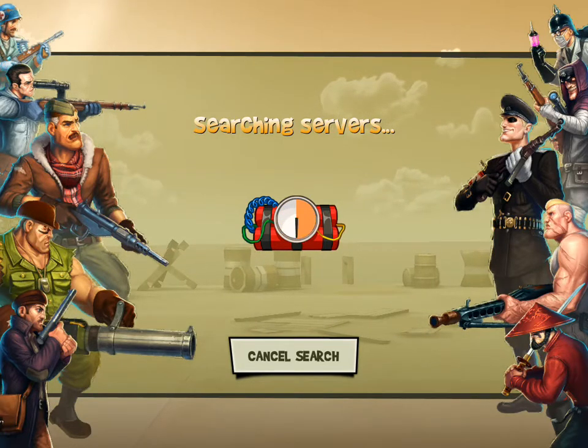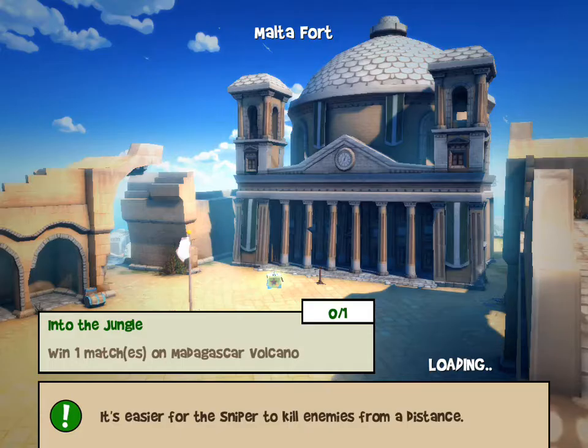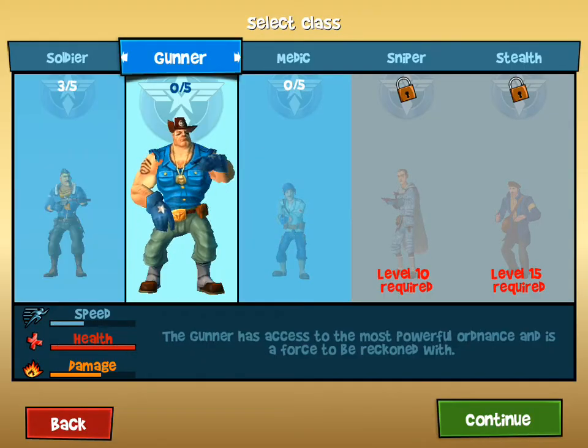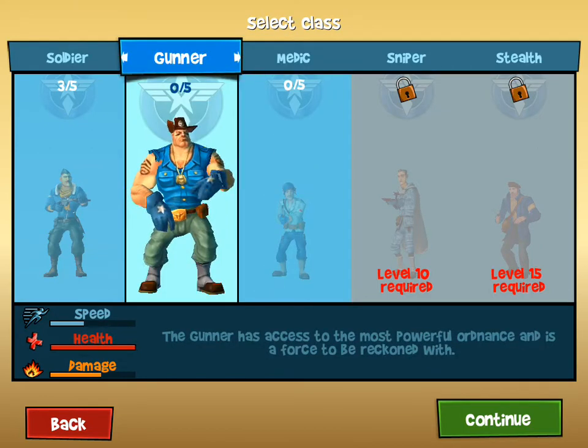This is like an exact replica of Team Fortress 2 — like the medic has the needle gun, it's just an exact replica. I'll join the Allies just because they're down two players. You got the soldier, gunner, medic, sniper, and stealth — sniper and stealth you have to unlock. I've got the medic and gunner available.